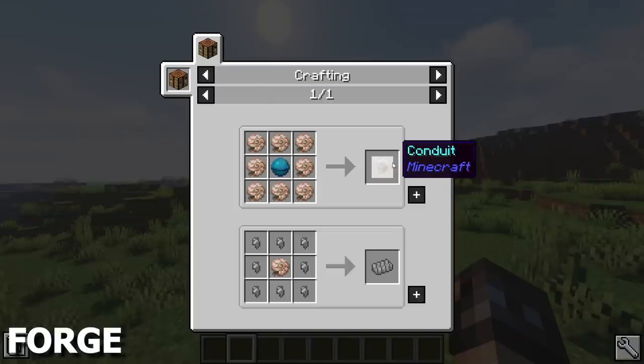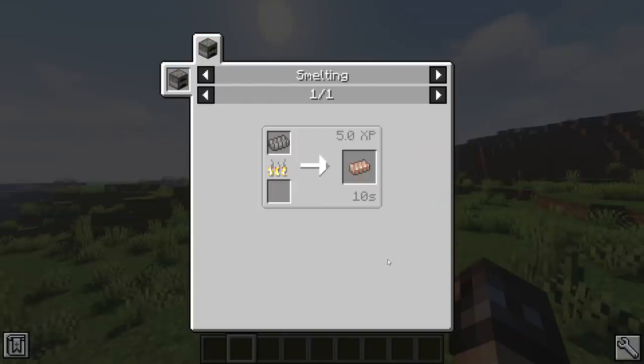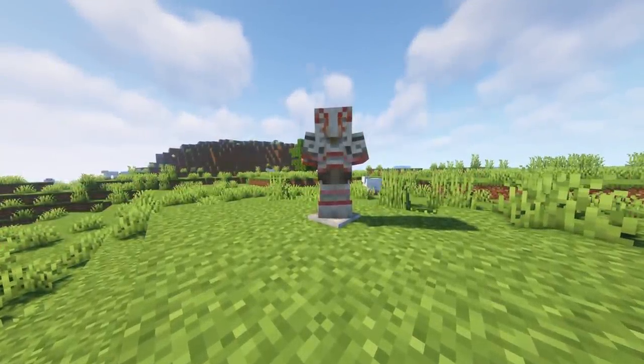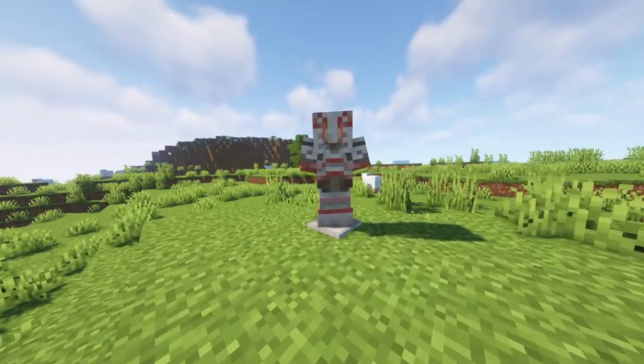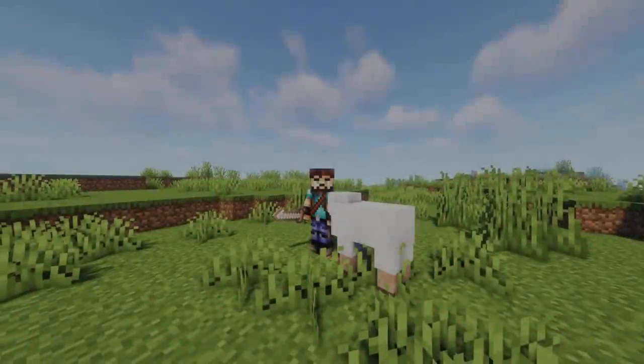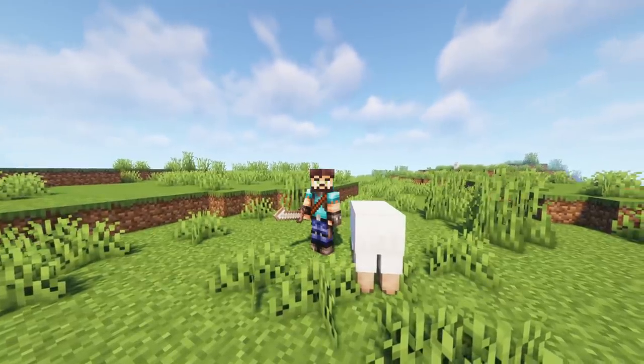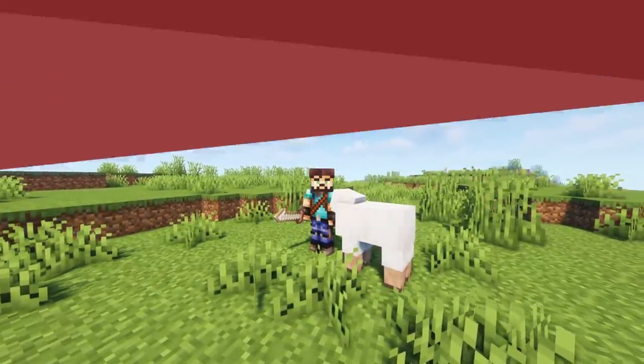Nautilium aims to make Nautilus shells more useful. Now they can be turned into Nautilium Ingots, which in turn are used in a new set of armor with high Enchantability and the same defenses as Iron. There's also two new Music Discs, as well as a Nautilium Hook Sword, which deals the same amount of damage as an Iron Sword.